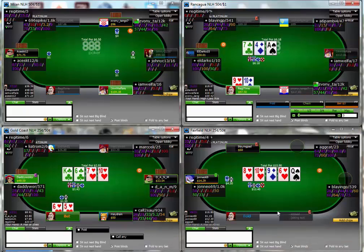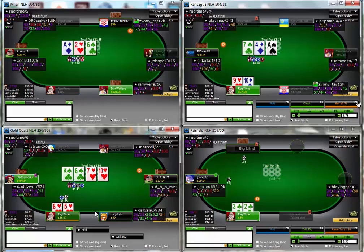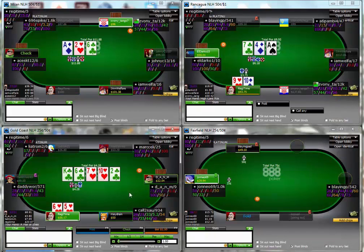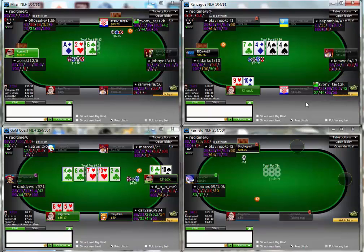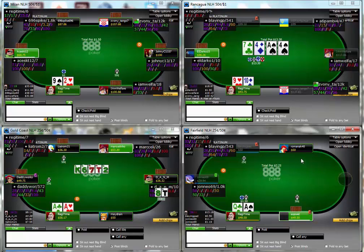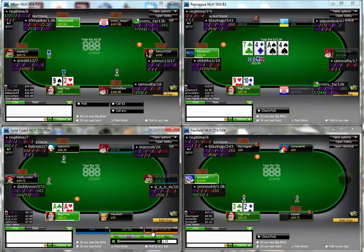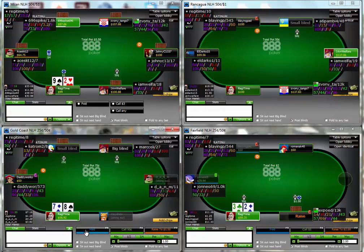I almost checked the turn on table 3, but I think we have enough equity that if we get called we can maybe just take it to showdown. Unfortunately we picked a time to go thin at just slightly the wrong time - well, not bluff exactly - but I'm fine with the way I played the hand there.